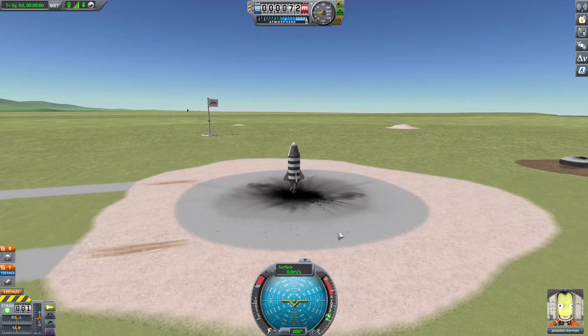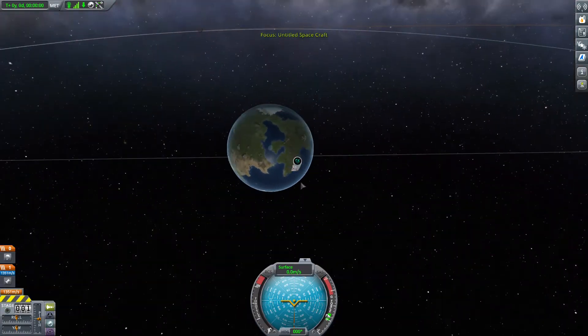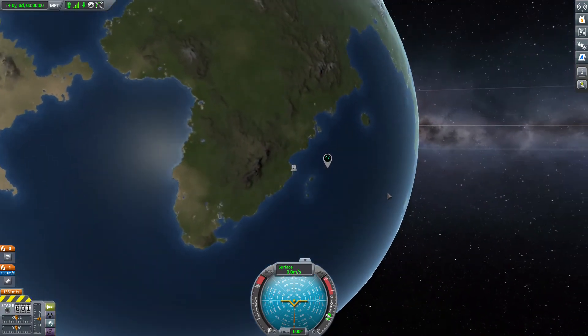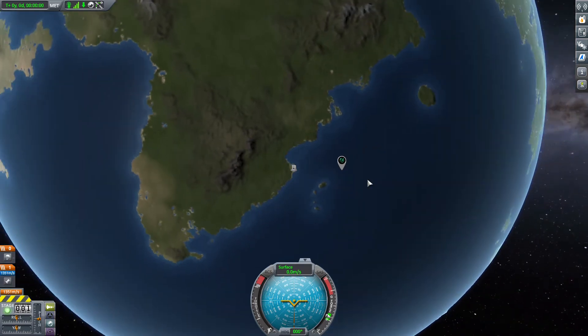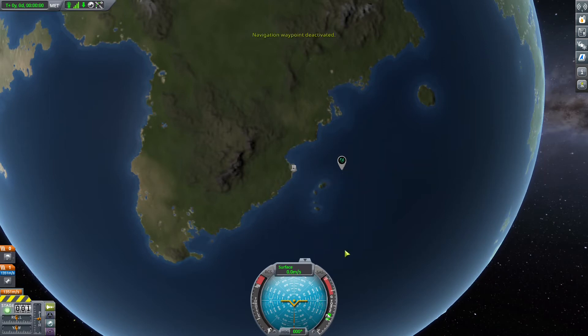Once on the launchpad, press M to go to the map view and see where the target area is. It will show only the areas from your accepted mission. Right-click on that area and activate navigation, which will give you a navigation marker on your navball. The marker is almost a similar color to the navball, so look carefully.